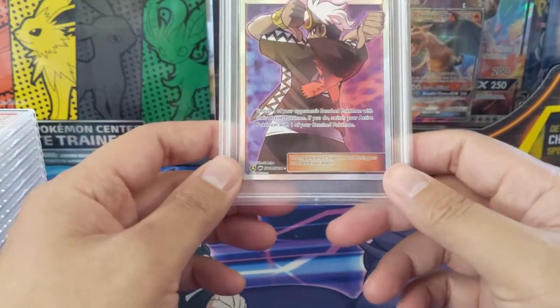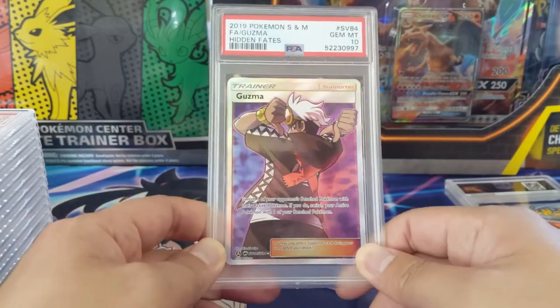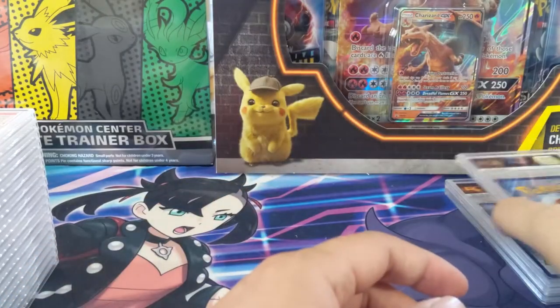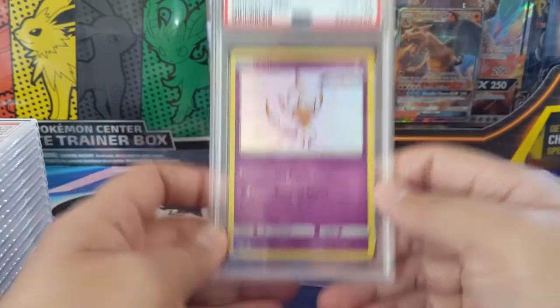We got the Guzma full art — a very nice card — and it also got Gem Mint 10. I believe the other Guzma I already had was a 9, or maybe that was Cynthia, I can't remember. Either way, now we know for sure we've got Guzma taken care of.